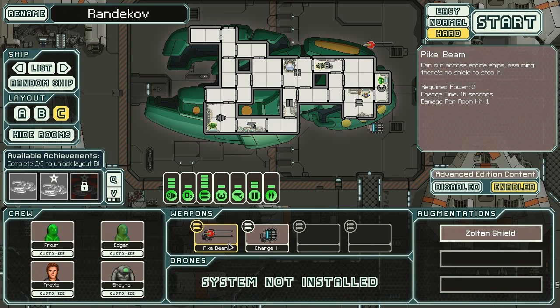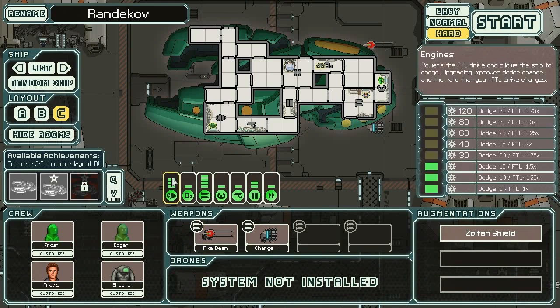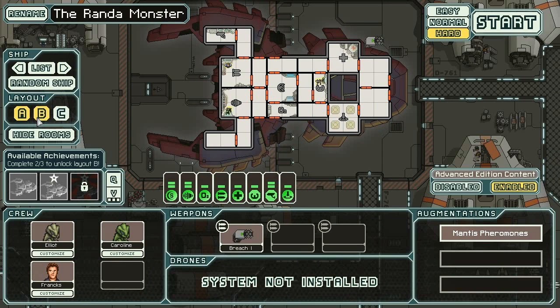It generates three of each ship type, or two of the Lanius and Crystal ships. Some look very similar but with different bombs. This C-type with a Pike Beam and a Charge Ion is really nasty — I like this one a lot. Charge up two charge ions, toss them off, and by the time they hit, the Pike Beam is ready to slice them up. This would be a fun ship to play.